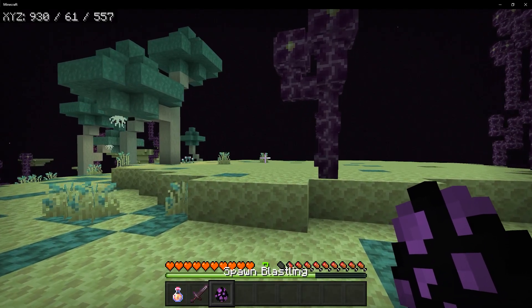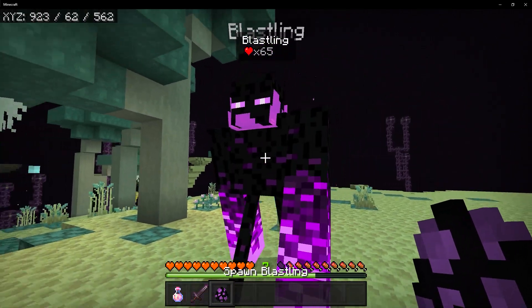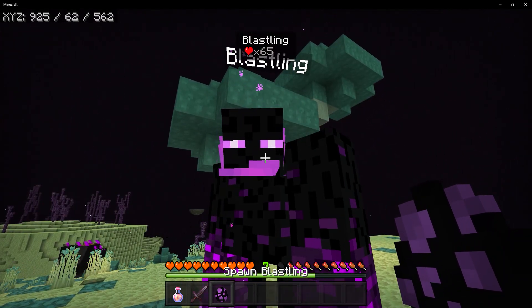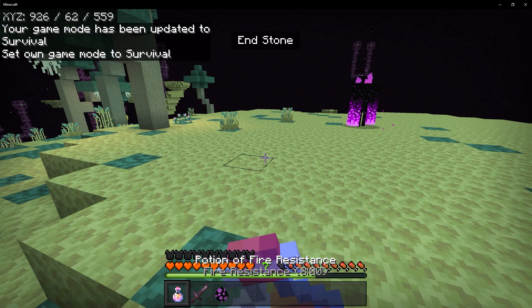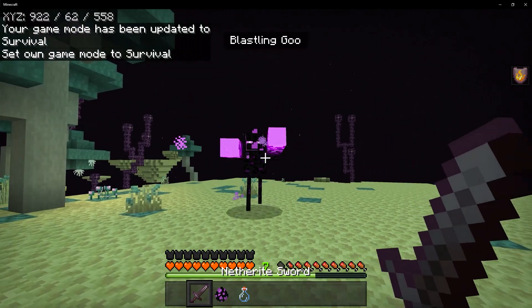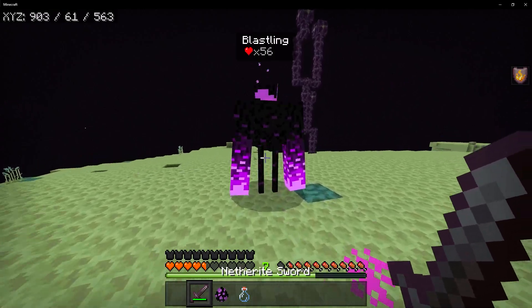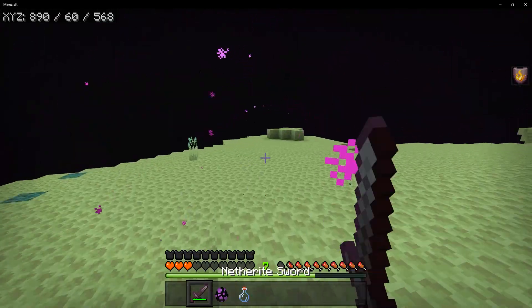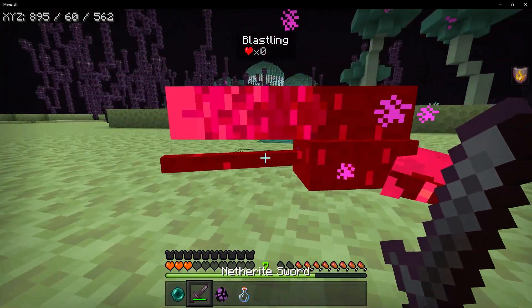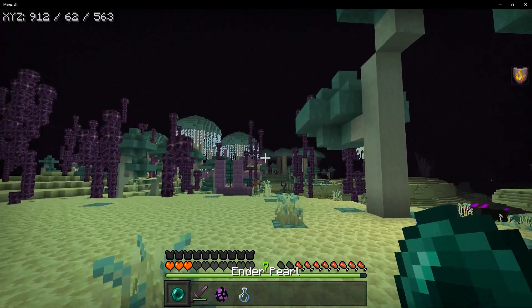Just like the other Ender mobs, if you're wearing a pumpkin the blastling may not attack you. Let's spawn in the blastling — it definitely gives off some Minecraft Dungeons vibes, with a really cool fire look on its head. Switching to survival mode and drinking our potion — he's firing projectiles at us. This mob is actually very difficult to fight; it's very quick and hard to hit, almost teleporting around. But managed to take him out. As long as you're patient and good at dodging, it can be manageable. And we got an Ender Pearl for all our hard work.